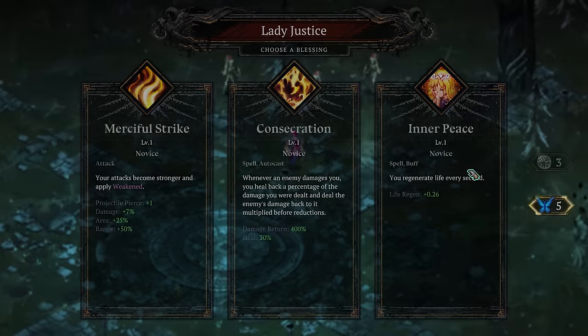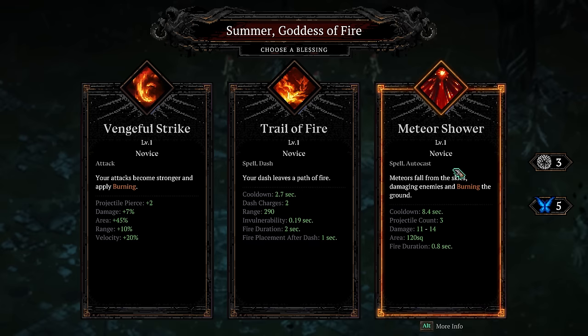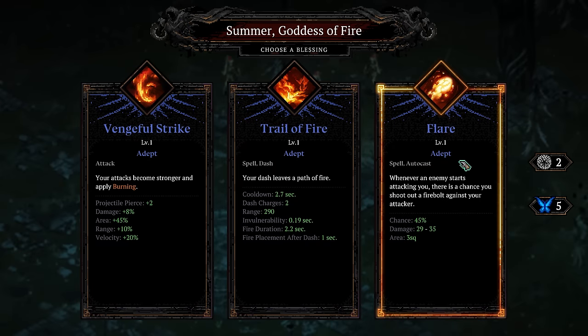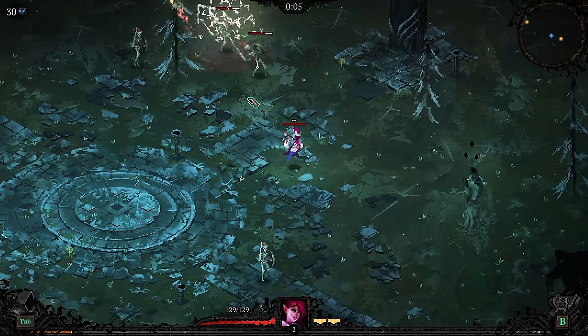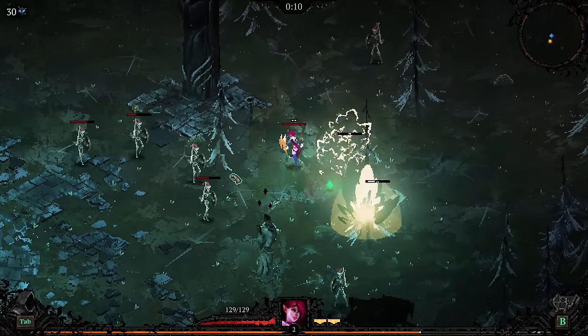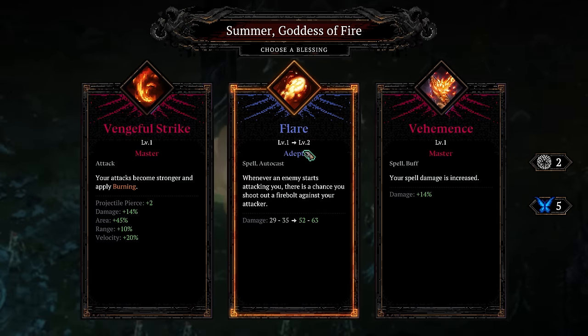We want Time obviously. We could go with Lady Justice but that's not really where I want to be. Meteor shower dropping ten projectiles isn't the craziest thing I've ever heard of, so let's try it. We could also do flare — flare is fine. Again, we want Time because the basic attacks generate XP for us — it's very important.